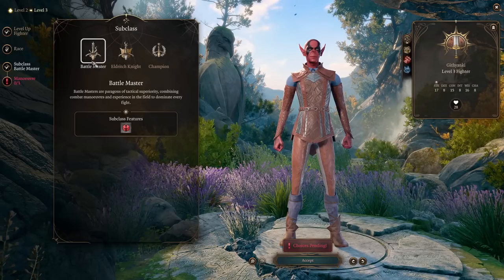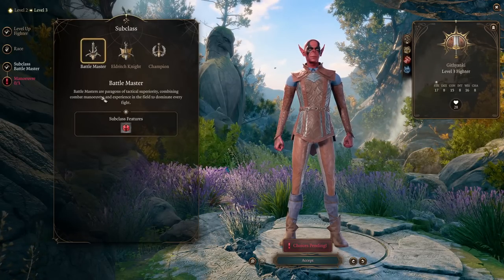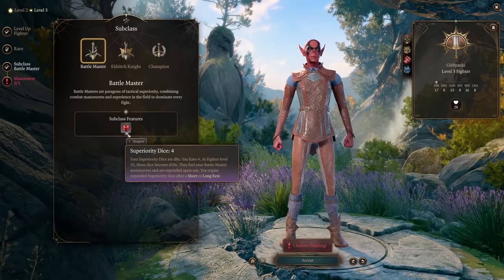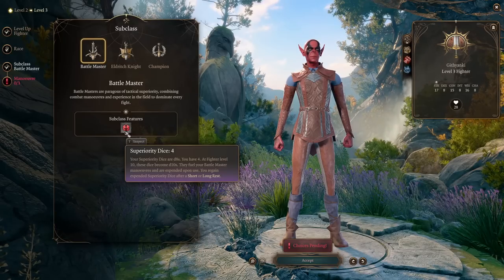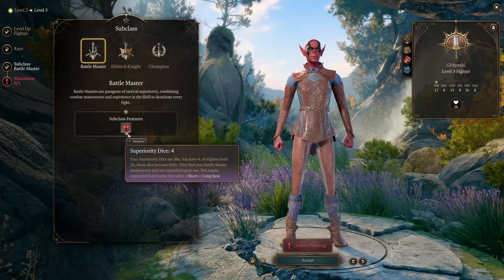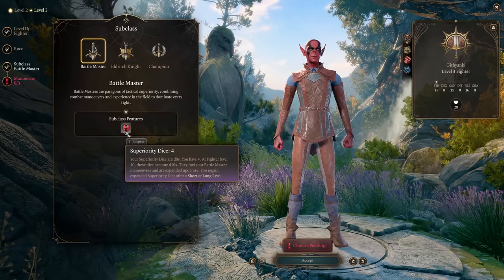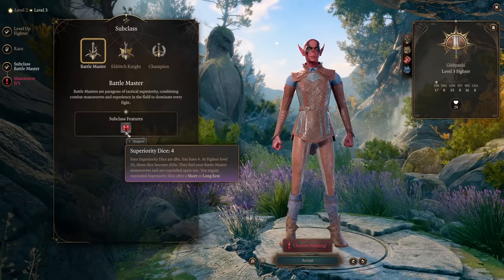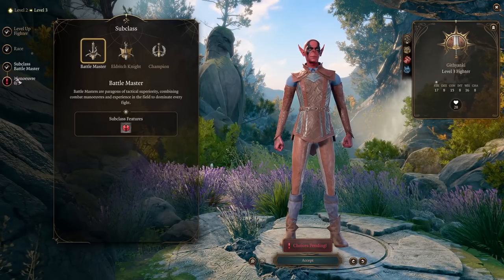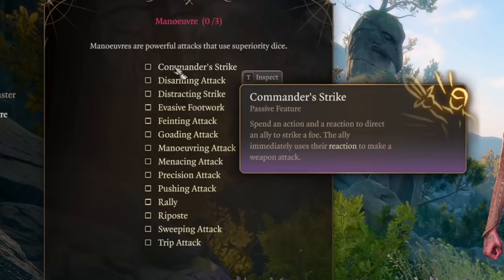Our subclass will be Battlemaster. Battlemasters are paragons of tactical superiority, combining combat maneuvers and experience in the field to dominate every fight. You gain the subclass feature Superiority Dice — starting with 4 dice that are d8s, which later become d10s. They fuel your Battlemaster maneuvers and are recovered after a short or long rest. Let's quickly take a look at the maneuvers.